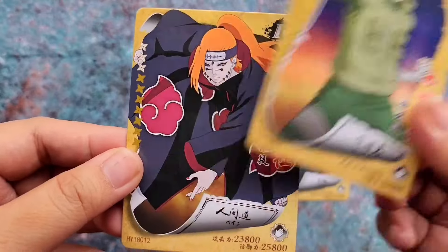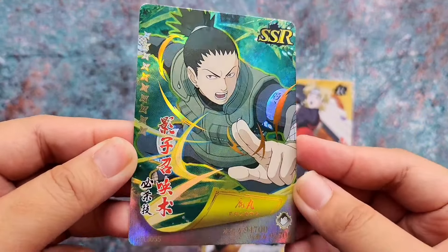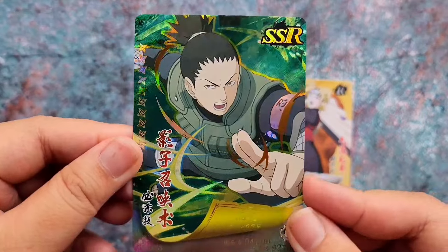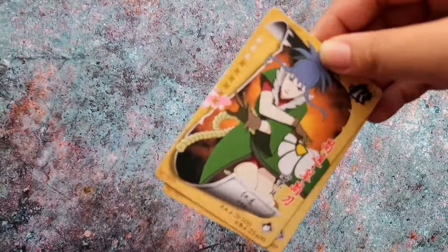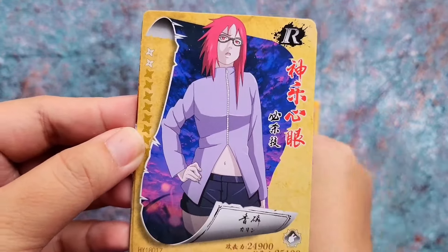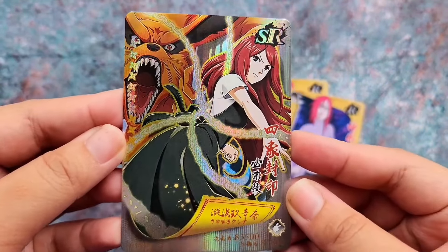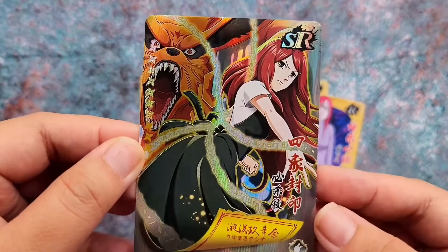We have Pain and an SSR of Shikamaru — this one is really cool. I really like this card. On to the next pack we have Guren, Karin, another Karin, and we got an SR of Kushina the mother of Naruto. This is my second one.